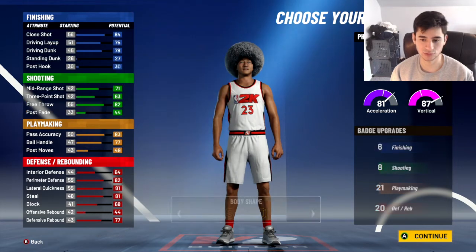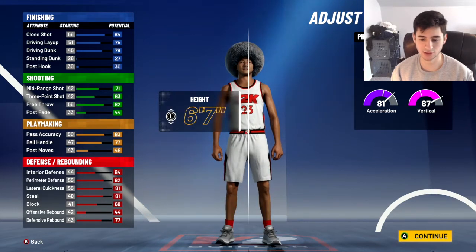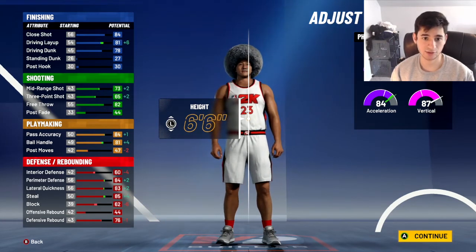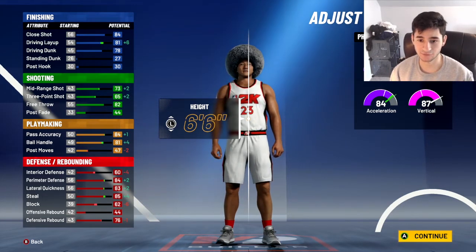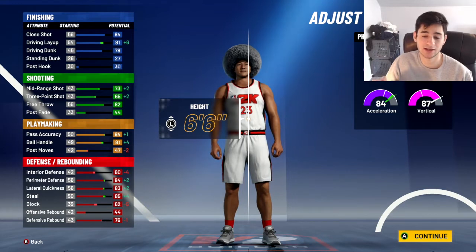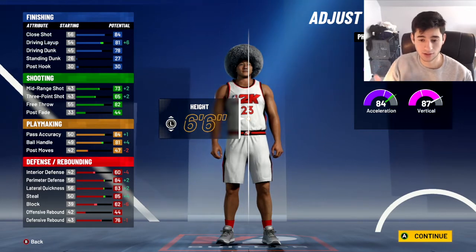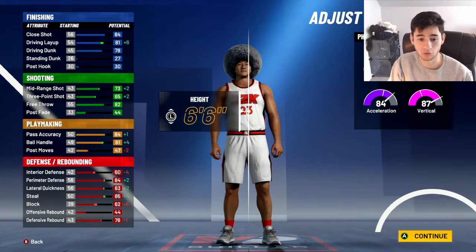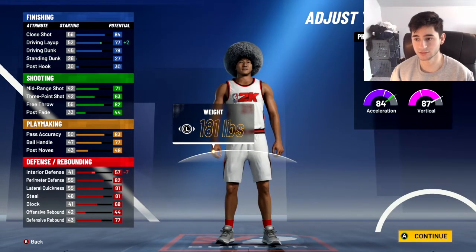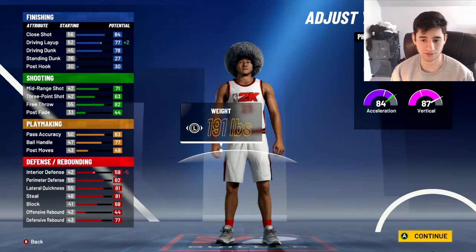Your body shape doesn't really matter at all — I usually go slight, but I should go burly. The height is 6'7". You could go 6'6" if you don't want to wait to get this build's full potential at 99 overall. But if you have the patience and you're going to be a MyCareer warrior, go 6'7" and get all the potential unleashed. You want to go minimum weight — 191 pounds — and max out your wingspan.